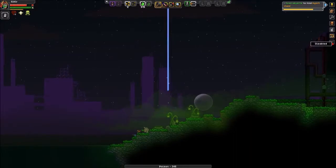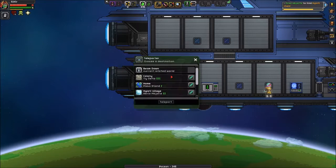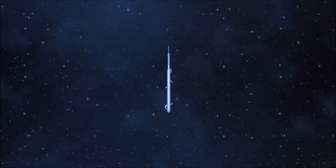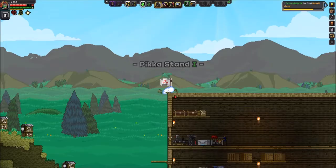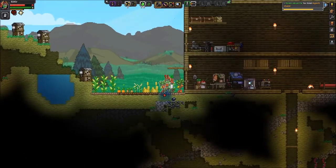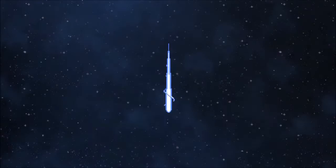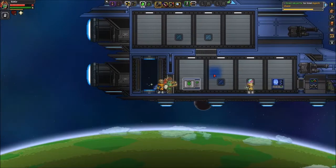315 seems like a cool number. Okay, that's all we needed. We also need sand, right. So we need to now park our ship on top of a desert world, which we will do.